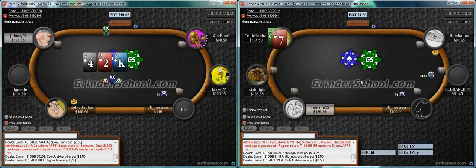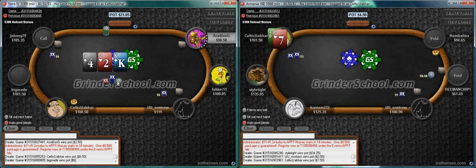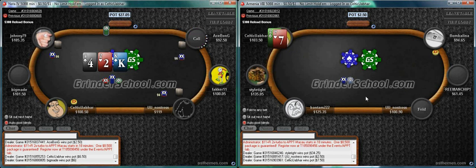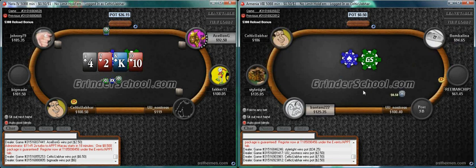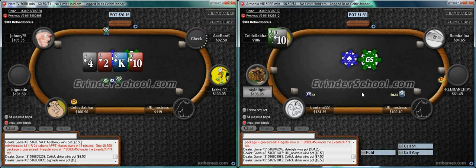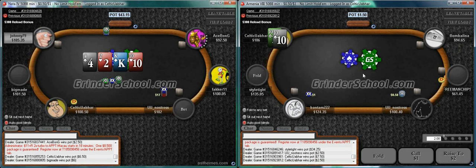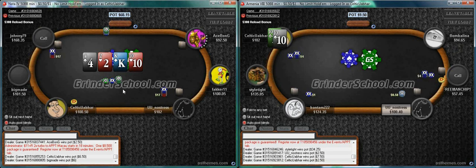Seven-deuce - we may as well play it just for the crack, otherwise it would be a long video. This is fine if the button and the blinds are super tight - you can raise there. If you're happy enough to give up post-flop and never make a bet post-flop, you're probably just slightly minus, maybe about break-even from the money you recover from them folding preflop.